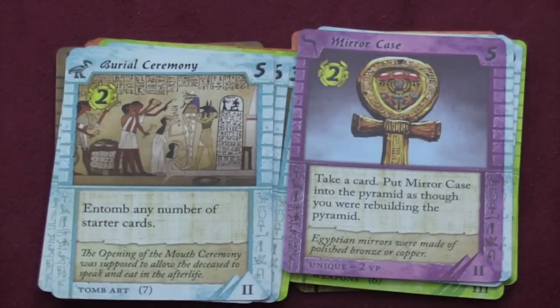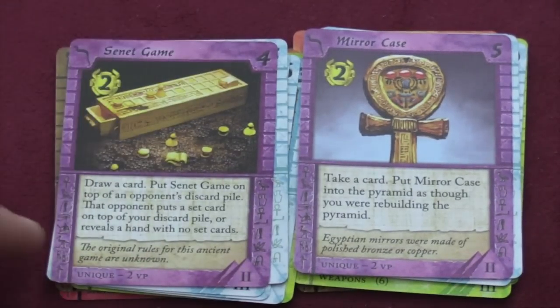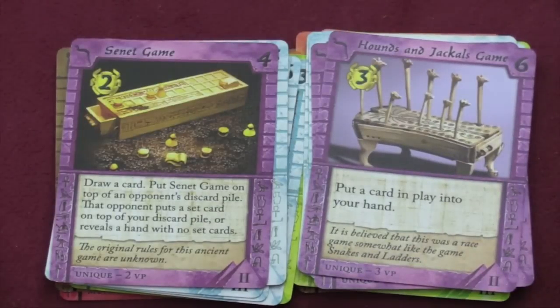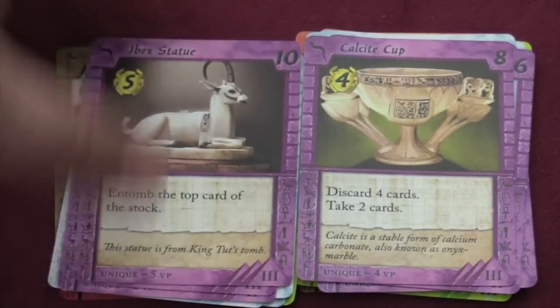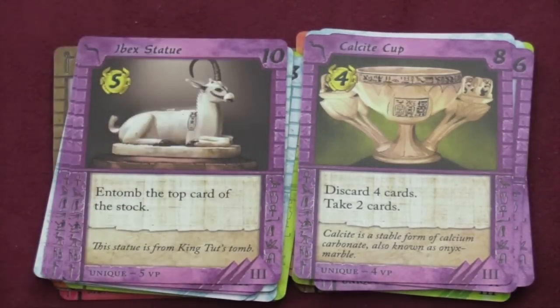Then we have some more unique cards. Take a card and then stick this card back in the pyramid. Draw a card, put this on top of someone else's discard pile, and then they put a set card on top of your discard pile — so there's another negative one. Put a card in play into your hand. Put the next card you take or buy this turn into your hand. Discard four cards, take two cards, and then entomb the top card of the stock, which could be amazing. It's random, but you never know. And it's also five gold, but it does cost ten. So those are the cards in this set.